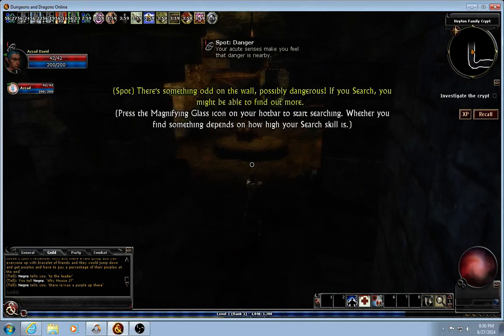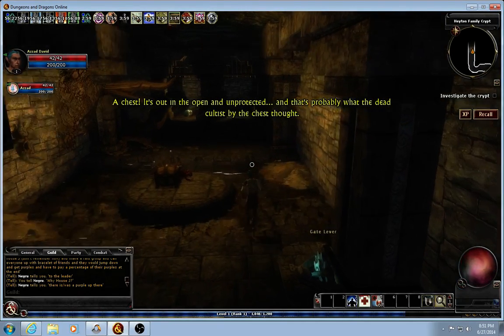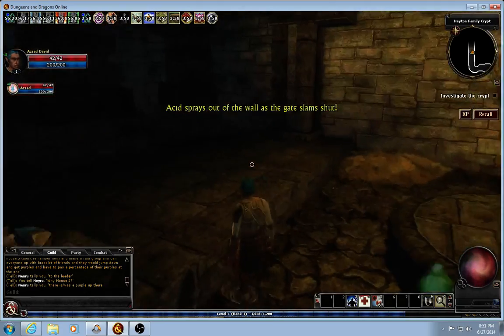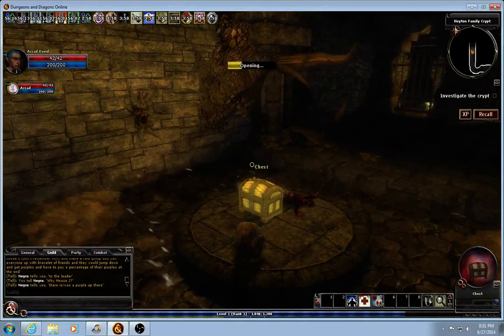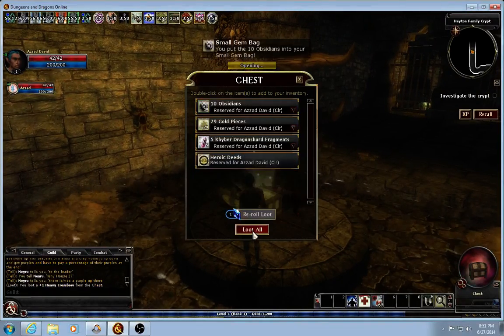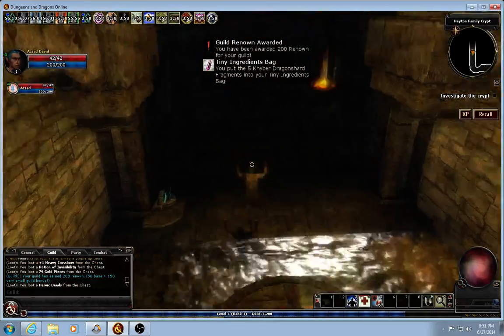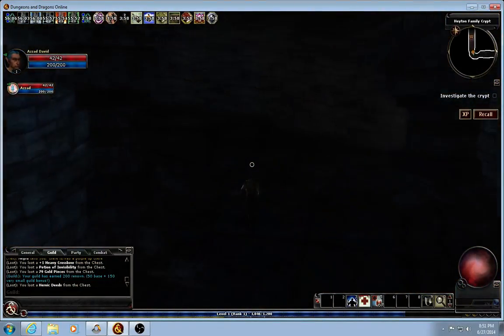There's a chest — yes, it's trapped. The trap activates when you step inside right here. We get the massive loot. Actually, that's pretty good loot. We don't have to worry about the gate, because we're not going that way.